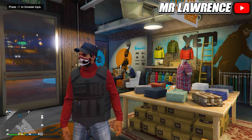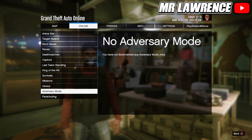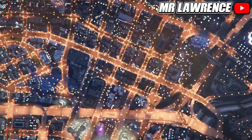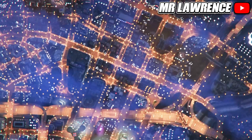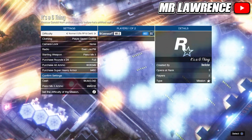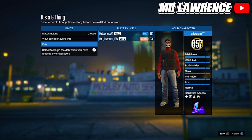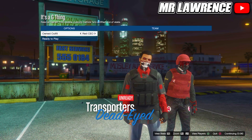From here, bookmark one of the jobs linked in the pinned comment below. Then open your pause menu, go to Online jobs, play job, bookmarked, scroll to missions, and start the bookmarked mission. Once in the mission, set the clothing to player saved outfit, then invite a friend or a random player and start.